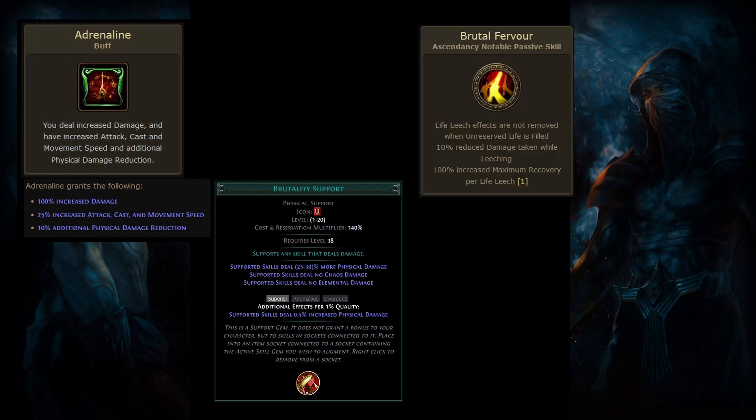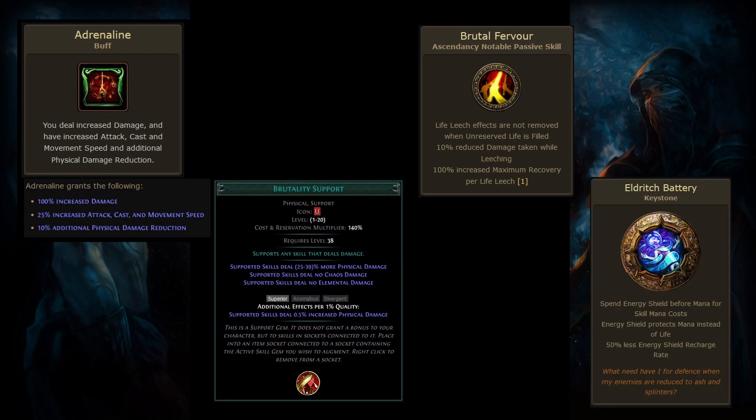The Slayer Ascendancy has a notable passive skill called Brutal Fervor. This skill provides many powerful stats, including a modifier which grants 10% reduced damage taken while you are leeching. Lastly, Eldritch Battery is a keystone which has a downside that causes you to have 50% less energy shield recharge rate.